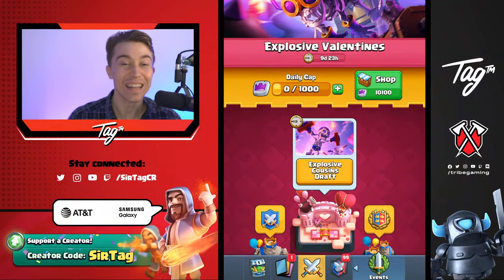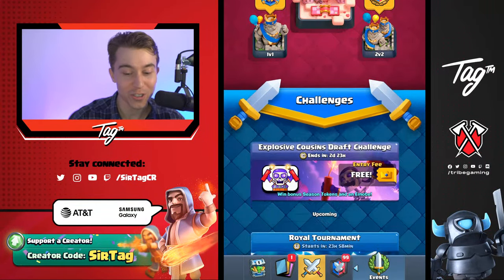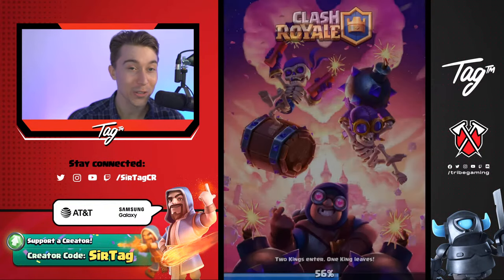Hey, what's up guys? We're back at it again at 1 a.m., as soon as the Explosive Cousins draft challenge is released, to play it as fast as possible. So let's speed through and see what we can do and hopefully pop off with some wins.